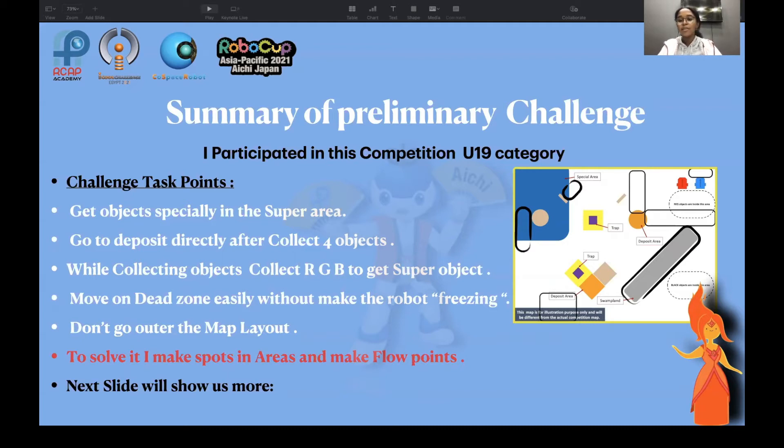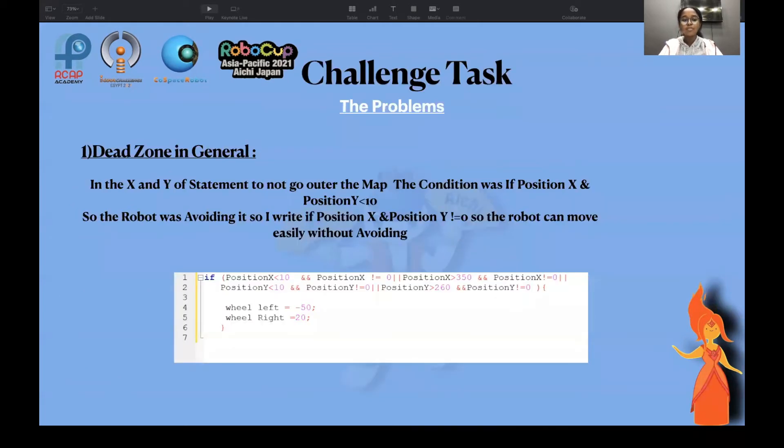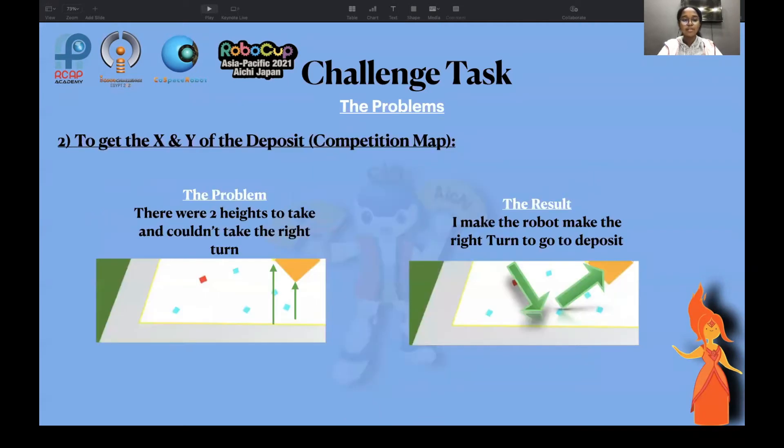To solve these problems, I made spots in the area and made flow points. My first problem was the dead zone — in the X and Y of the statement, to not go out of the map. The condition was: if position X and position Y are smaller than 10, the robot was avoiding it. So I rewrote it as: if position X and position Y not equal zero, so the robot can move easily without avoiding.